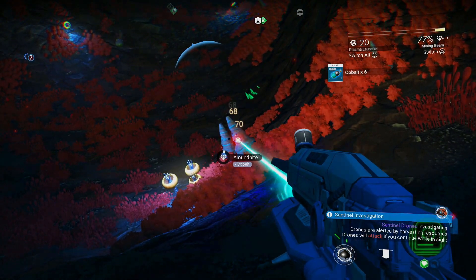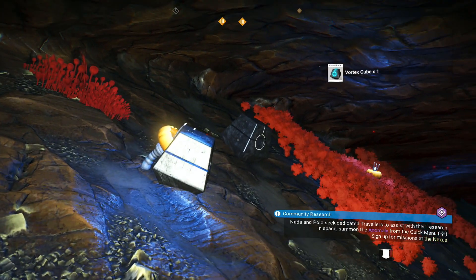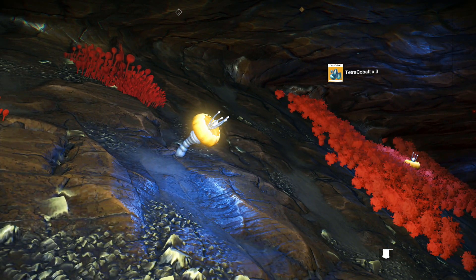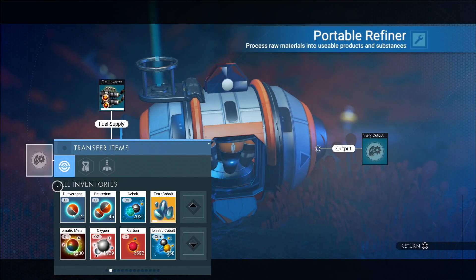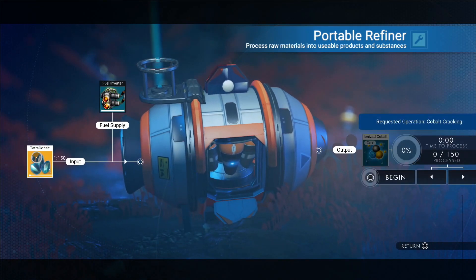When in a cave, look for subterranean relics. Pick these up — they give you vortex cubes and sometimes tetra-cobalt. These can be refined into lots of ionized cobalt.